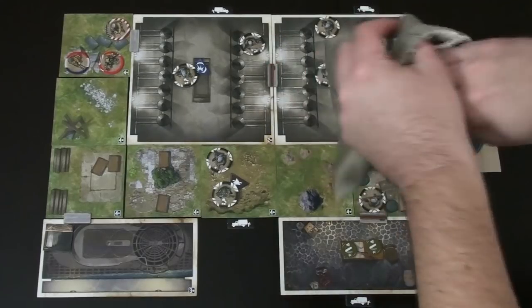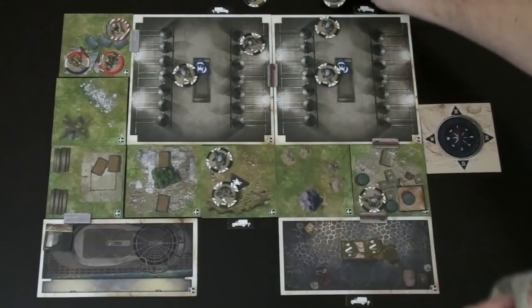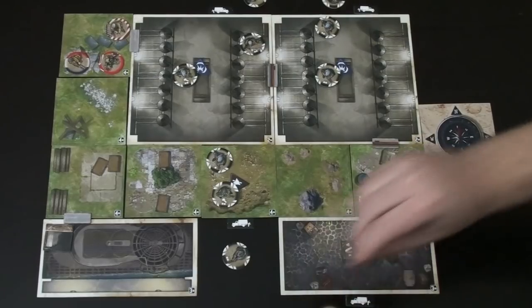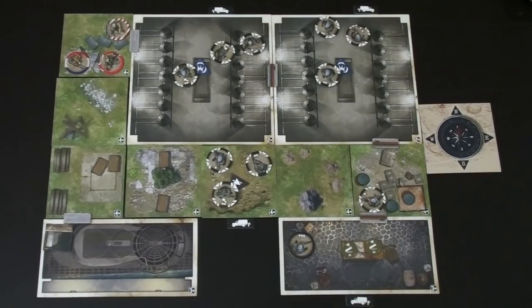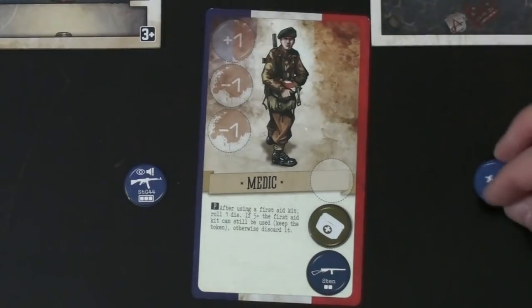Enemy reinforcement: we grab the enemy bag and draw one token for each spawn point — one up here, one here, one down here, and one in the corner. There's room on all tiles, so all enemies enter. Now for enemy movement, this is where the plus-one actions shine. Remember those can be used almost any time as long as you're not interrupting an action. We just completed the reinforcement step and before they move, we can spend a plus-one action to take one action at zero cost.